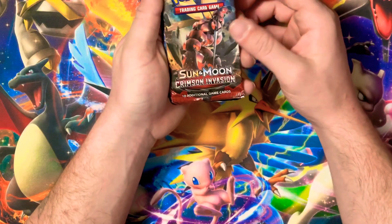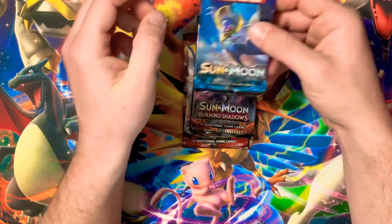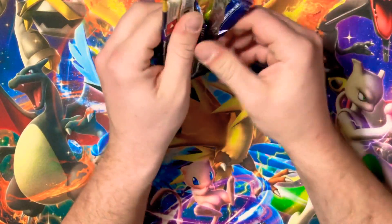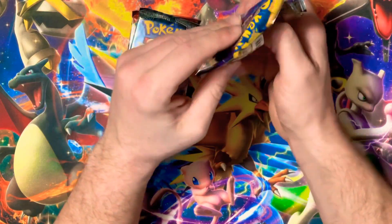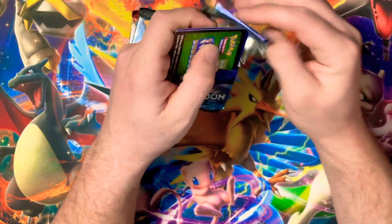So we got Crimson Invasion, Burning Shadows, and Sun and Moon. I'm probably going to start with the Sun and Moon base one first — there are still quite a few cards I don't have from that set. Setting the green card aside.